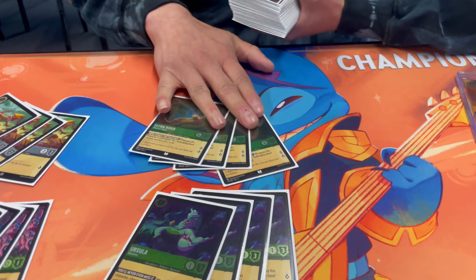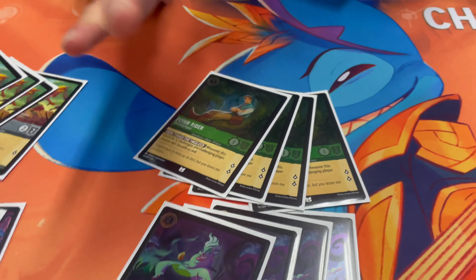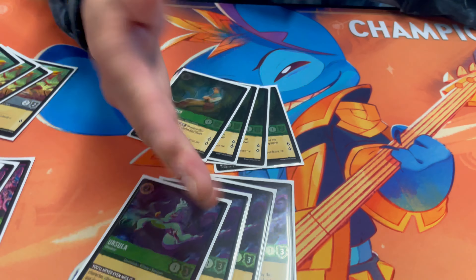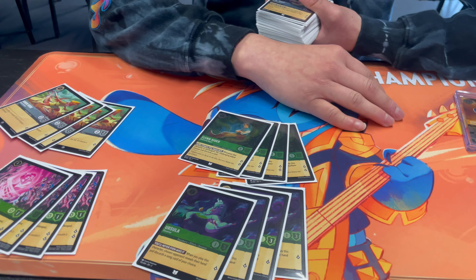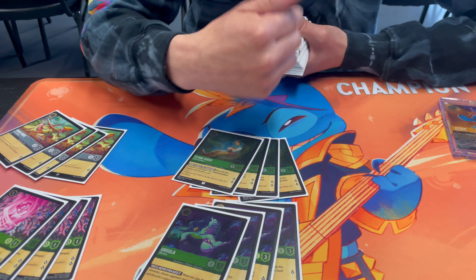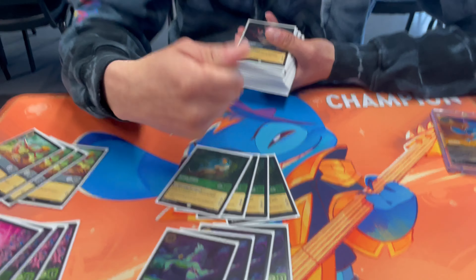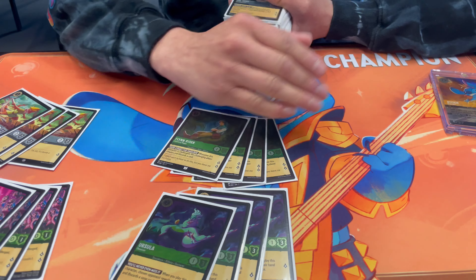Then you've got your Flynn two-drops, which get that discard engine going and keep it rolling — putting pressure on and not falling behind. You get your one-drop Mirfolk, two-drop Flynn, and you just start rolling your standard. Sometimes, going against Blue-Red, you don't even swing turn one because their Queen rush is coming. You might want to wait until you get Prince John out so you can draw off their discards rather than just discarding with no plus off of it.